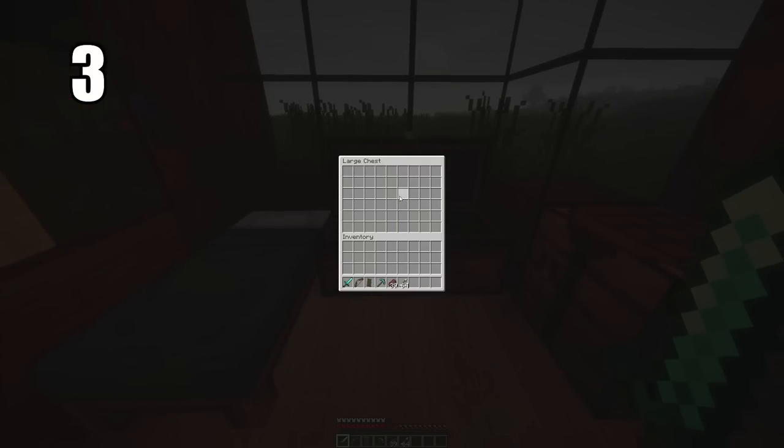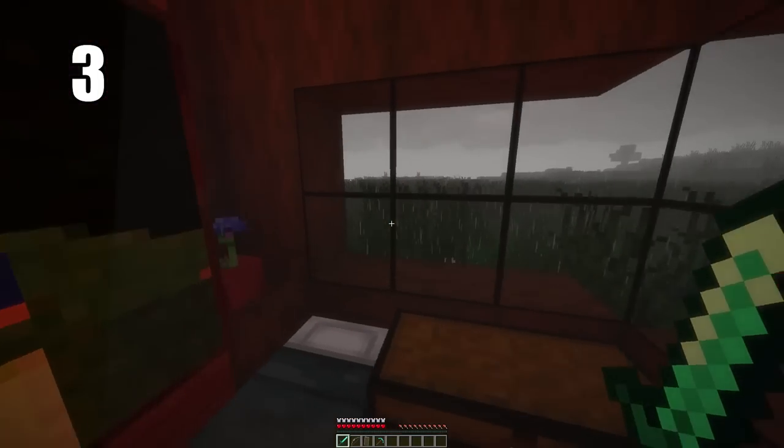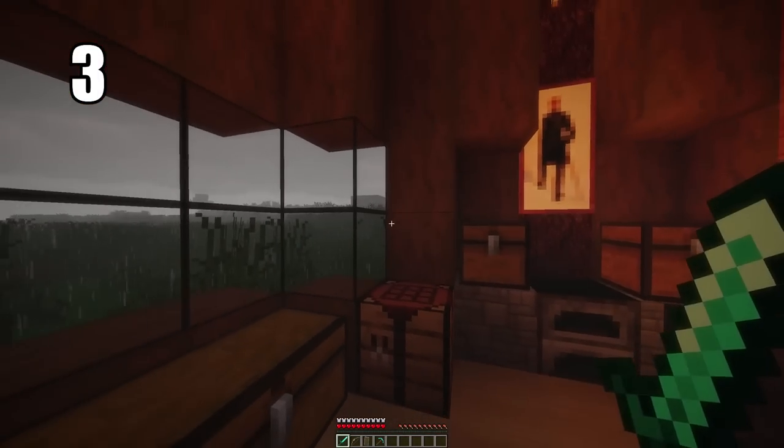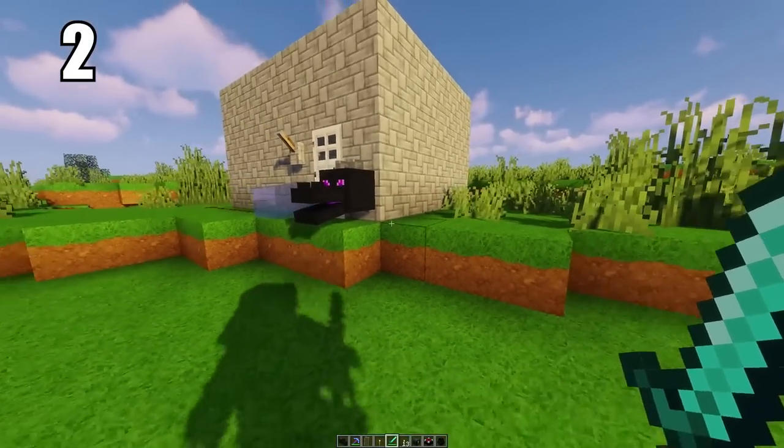Tip number 3: putting two chests back to back makes a double chest, and they're unbelievably useful — you have so much room in them, more than you'll ever need. You can have an entire storage area of just complete double chests. They're really easy to pull from and they look stylish as well, so there's no reason not to have them.